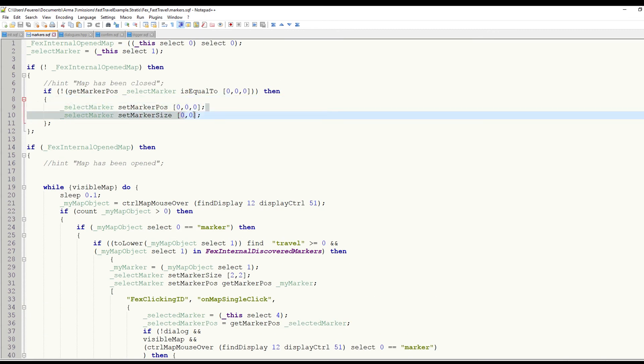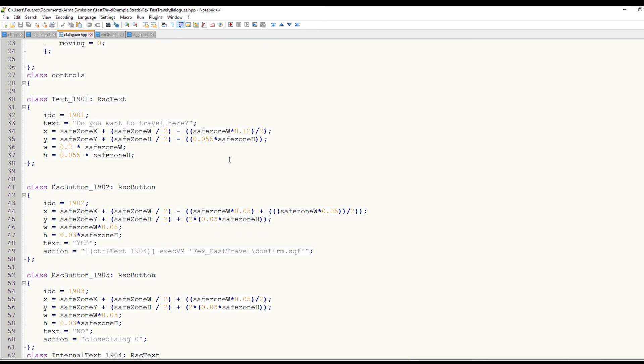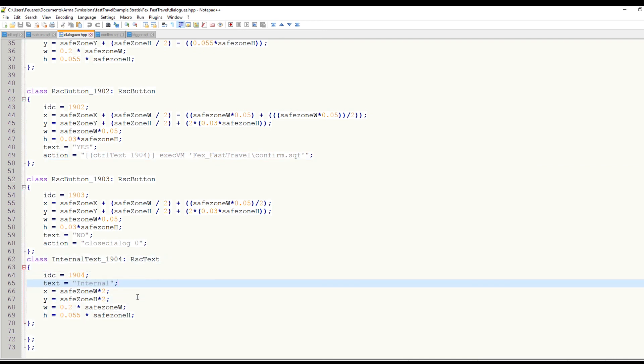The dialog is very straightforward — it's just two buttons in a small window. The No button just closes the dialog without doing anything, and the Yes button initiates the fast travel. Here I used a little trick: instead of using a global variable, I've created a small text field in the dialog. It's outside the screen and hidden away from the player, and this text field automatically fills itself with the name of the selected marker. This way I can call a script directly from the dialog and provide the script with the name of the currently selected marker, which is all I need to send the player to the correct destination.